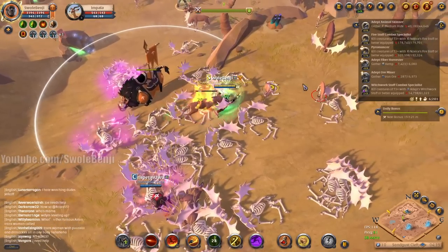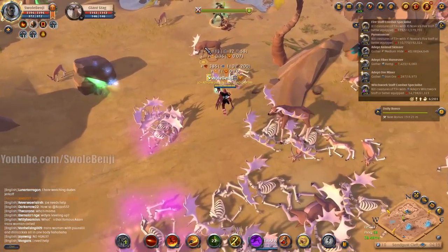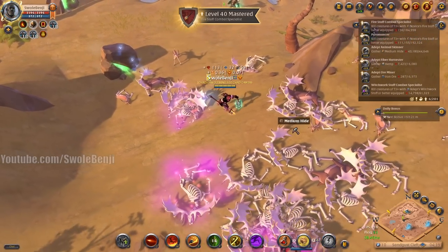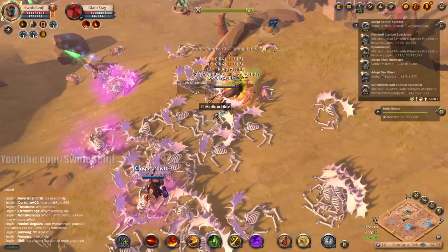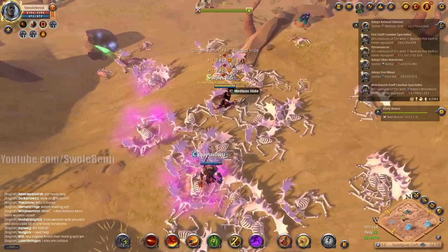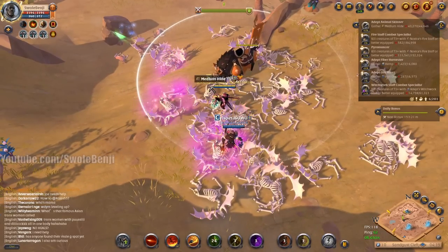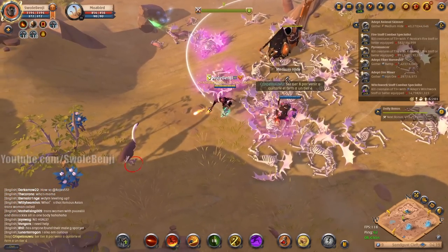This guy is a lower-tier gatherer — I'll just tag everything while I wait for the spawn. Skin this, skin this, grab that. As soon as it spawns — I accidentally clicked on something trying to skin, and it spawned right on top. Refresh hide animal poison, resummon the mount, then desummon it, and wait for the next spawn. Someone's saying something in another language — sorry, I don't speak it.